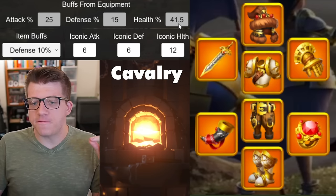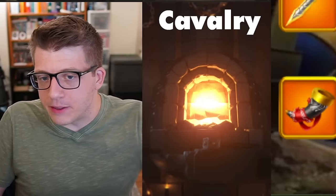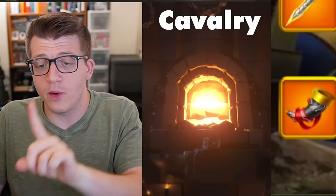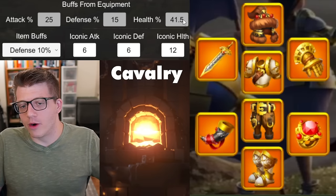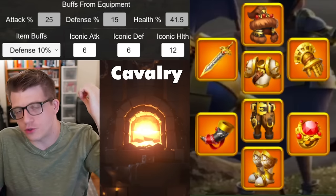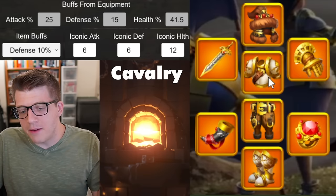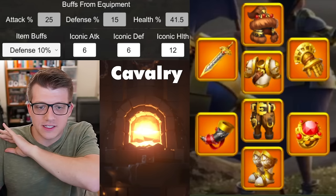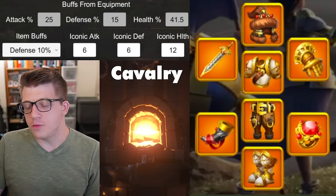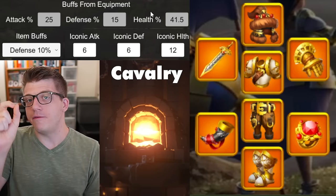Your ending lineup for cavalry lands at 25% attack, 15% defense, and 41.5% health. Cavalry players really do have it good — two of their best pieces are crystal key pieces giving tremendous health, they get health from a two-piece set bonus, and both set pieces also give health. It's a great end game build.